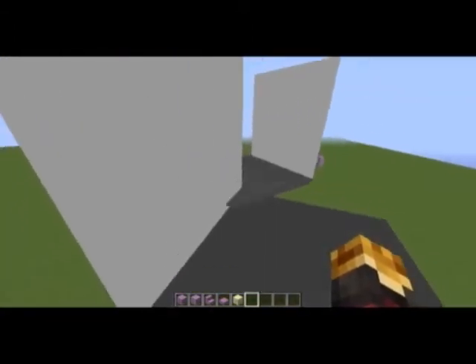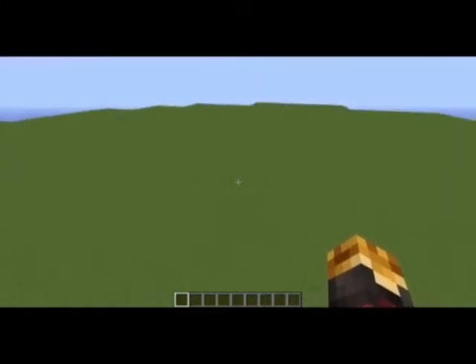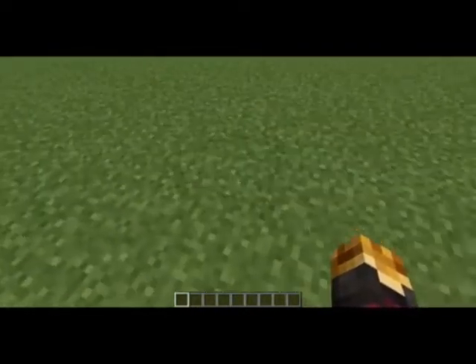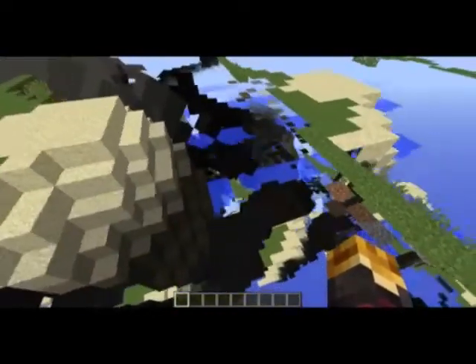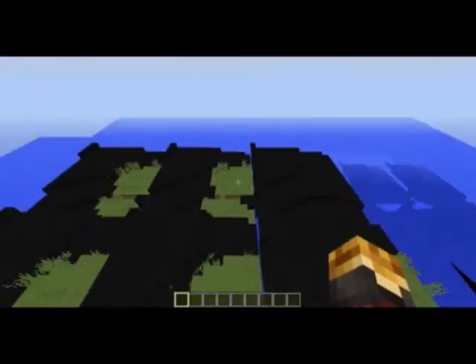Also, when I had the render distance up, the grass started doing this, and I find it really, really weird. I've had some troubles where if I turn my render distance on normal Minecraft up past eight or something like that when I'm in the world, it glitches out and does these weird things that kind of look like this. But if I change the render distance from the main menu and then load up the world, it just is normal. I just found it really weird and wanted to share that with you guys.